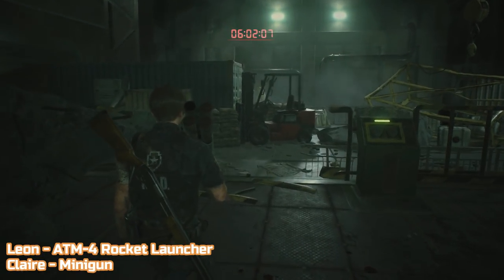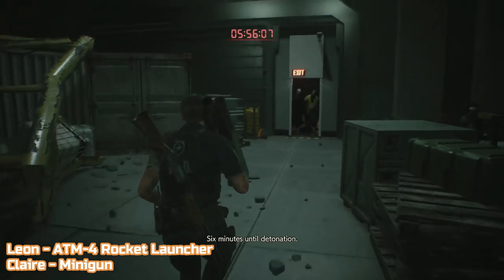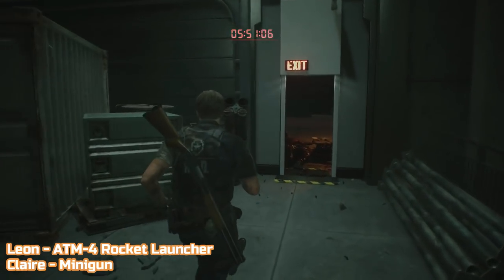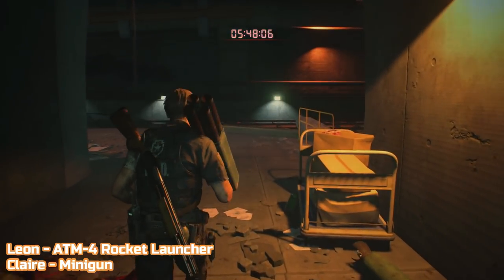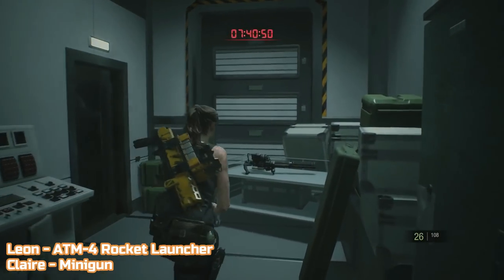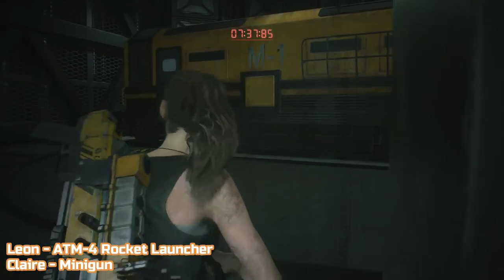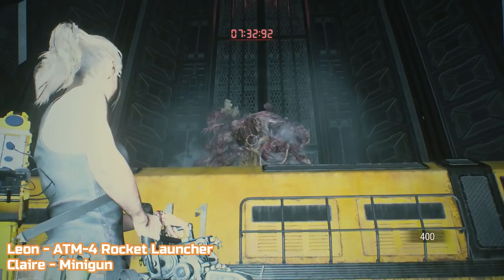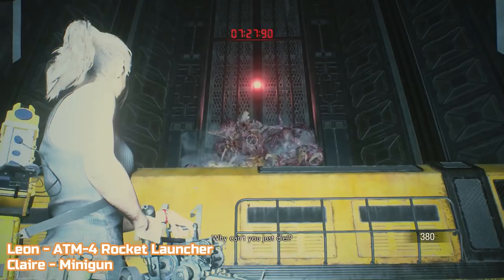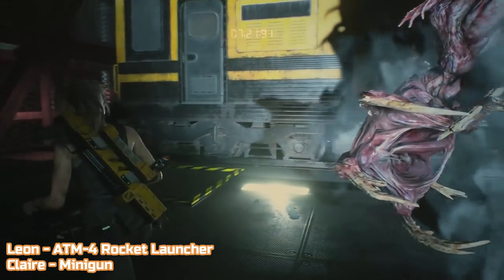The next two weapons are usually only available during the last boss fights of the game. Leon will get the AT-M4 rocket launcher and Claire will get the minigun. However, if you complete each character's story with an S+ rank on Hardcore, you unlock each weapon with infinite ammo. At the time this was recorded the exact requirements for S+ rank still aren't fully known, but they do include the normal S rank time, saving 3 times or fewer for the whole playthrough, not using any previously unlocked infinite ammo weapons apart from the knife, and using only a certain amount of first aid sprays.